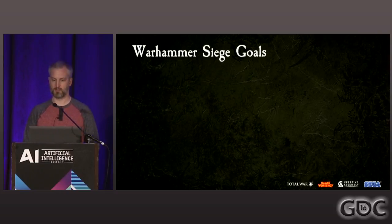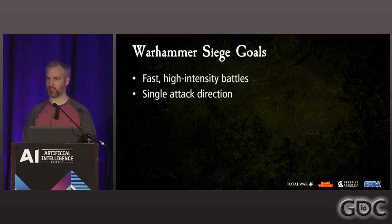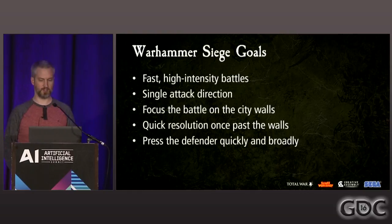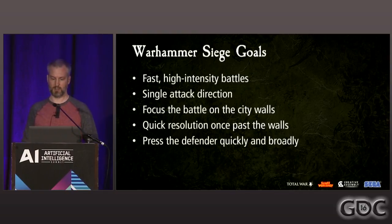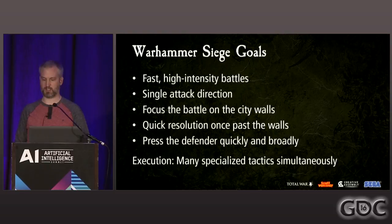Our goals for Warhammer were slightly different. We wanted fast, high-intensity battles as opposed to deliberate phases. We wanted a single attack direction to ensure the battle was focused on the city walls, so you couldn't slip past unnoticed — holding those city walls is the key to defending a settlement. There should be a quick resolution once you've made it past the walls. Because of these different gameplay goals, the AI needed to attack cities in a very different way. While we had solid functionality from Total War Attila, significant effort was spent reorganizing it to suit our new goals by executing many specialized tactics simultaneously.